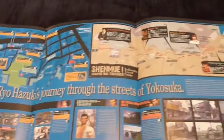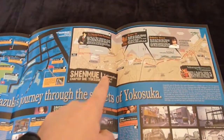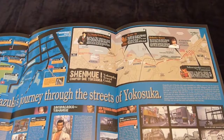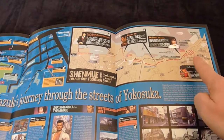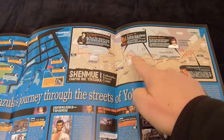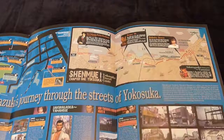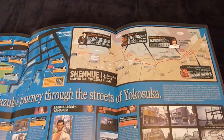The second map over on the top right is a wider view of the greater Yokosuka area. We've got Dopita Street over on the right, and it shows the route that Ryo took to get over to the harbour where he had his job. You can actually go there by bus yourself — there's information in this guide which tells you which bus to catch to get there.